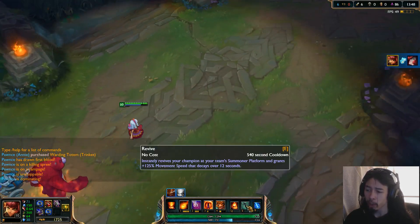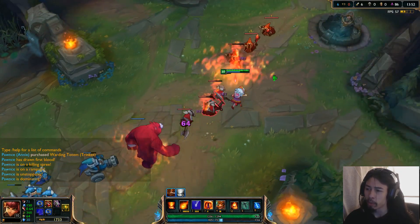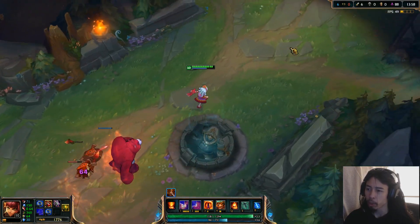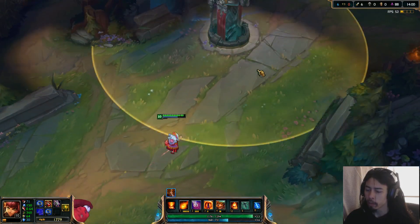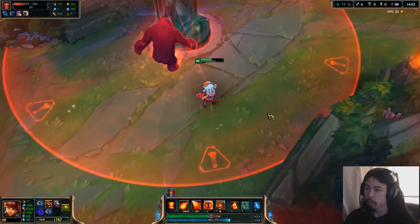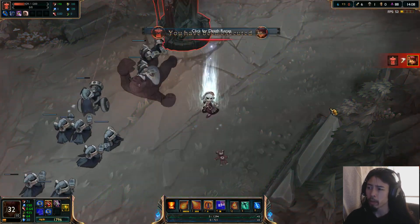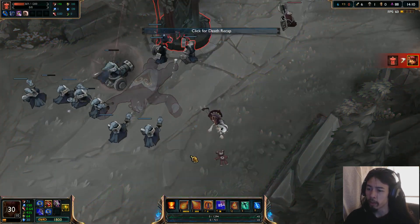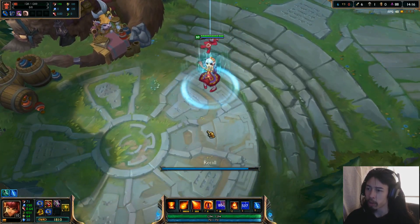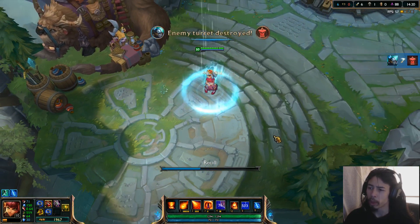So what we're going to do now is we're going to get her killed, then I'm going to Revive, then I'm going to Recall. And that should do it for this skin. Goodbye, Annie — and they both die. Let's hit that Revive button. And here's the Recall animation.